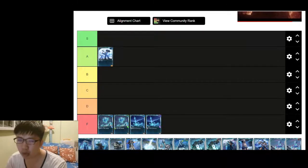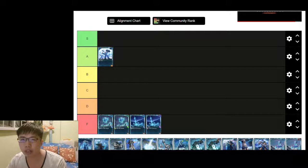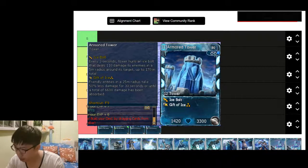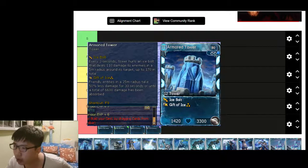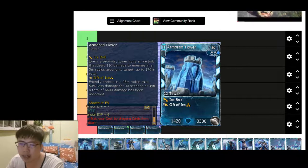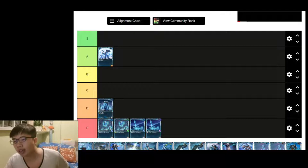Next we have the Armored Tower, which is used more defensively than offensively because the offense damage is really low. Let me show you — offense damage is 110 damage every two seconds, which is not very impressive for a tier 3 card. However, the Gift of Ice ability gives 50% less damage for any friendly entities around the Armored Tower. It's not entirely useless but isn't very useful either — D tier.